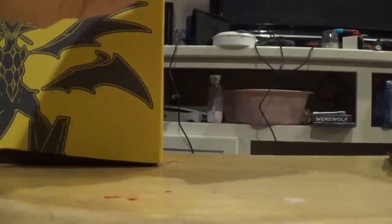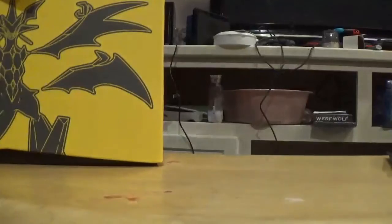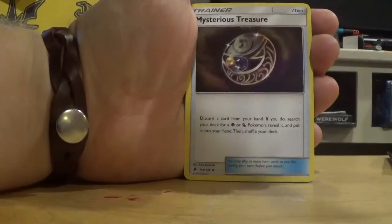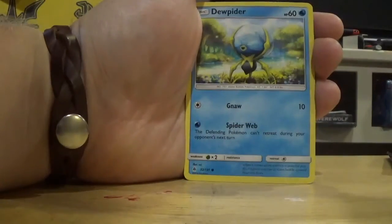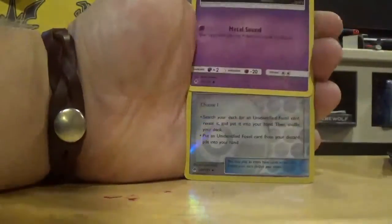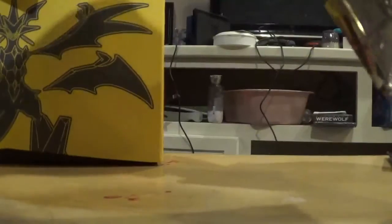Next pack — if we can get the Ultra Necrozma GX, I'd be happy. Fire Energy, Mysterious Treasure, Araquanid, Unidentified Fossil — that looks like a mixture of a bunch of them. Dewpider, Skiddo, Bergmite, Helioptile, Honedge. The Reverse is a Fossil Excavation Map, and the Rare is regular Rare Pangoro. So far this Elite Trainer Box is not kind to us.